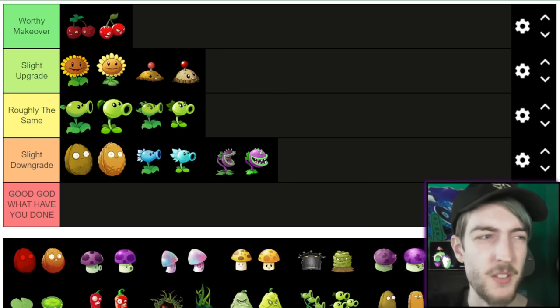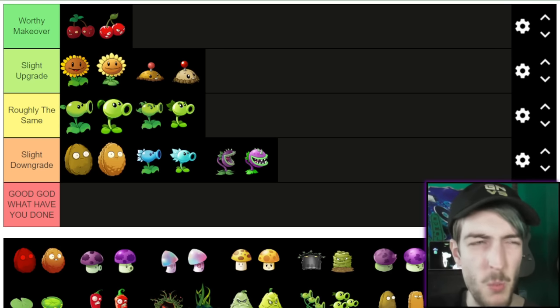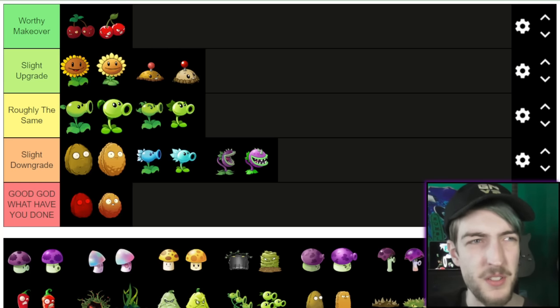Now we go with Explode-O-Nut, which obviously isn't plantable in the first game outside of Walnut Bowling, but I've qualified it anyway. In the first game, he looks like a Walnut with a red filter — one I've used for my thumbnails. I think that just looks much cooler. In the second game, he just looks like a slightly overweight regular Walnut. You'd never guess he explodes by looking at him. I don't hate the design, but I think we're going to have to go bottom tier for that one.